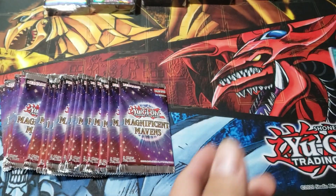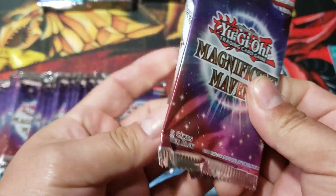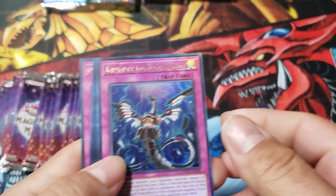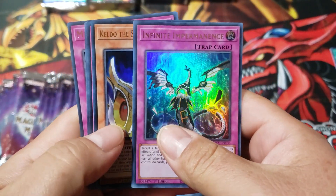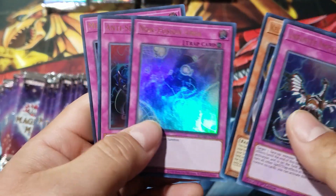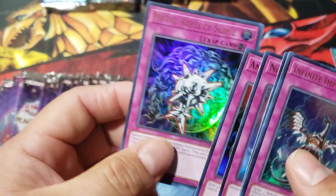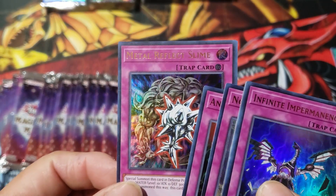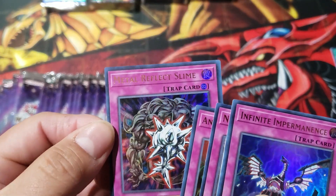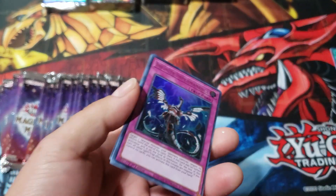Okay, let's go to the next one. We got Infinite Impermanence. Oh — Keldl's Sacred Protector, Non-Fusion Area, Anti-Spell Fragrance, Metal Reflex, Lime. Oh wow, this is a nice card. Look at that — it's a lion. It's supposed to be like that. Put it on the side.